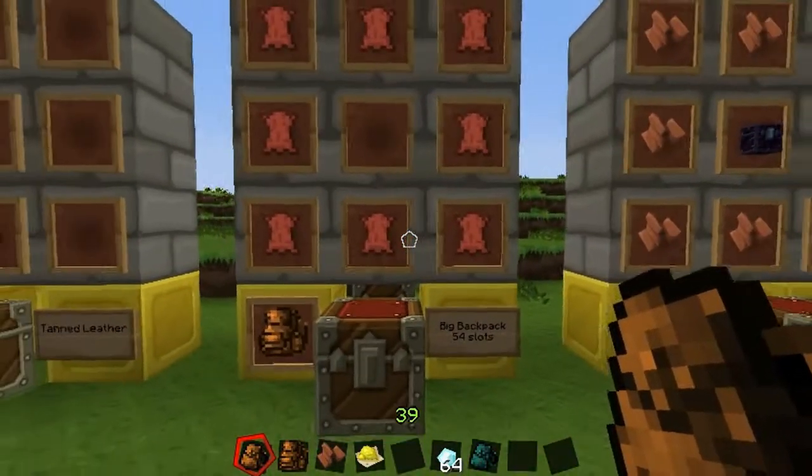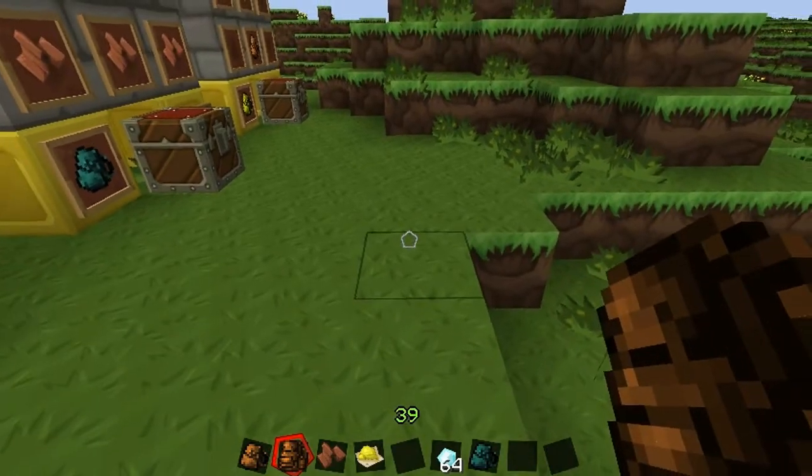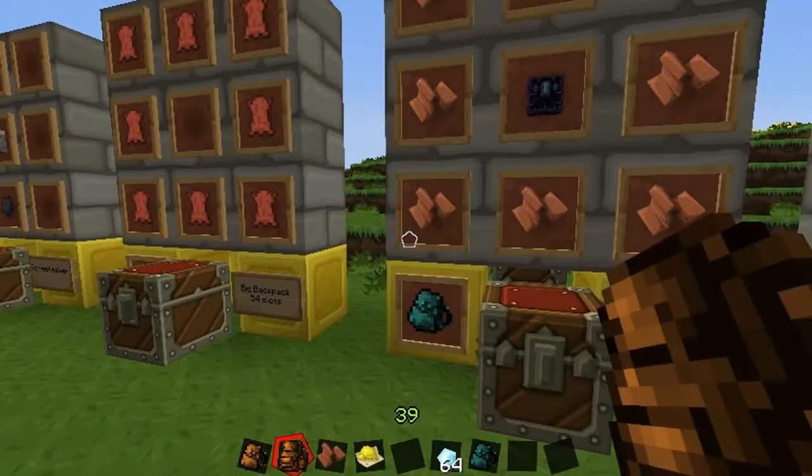We are going to go ahead and make the big backpack with the tanned leather, and that will give you this big backpack. When I try to use the big backpack, it is the equivalent of 2 chests, which is much like a double chest, and that will give you 54 slots.